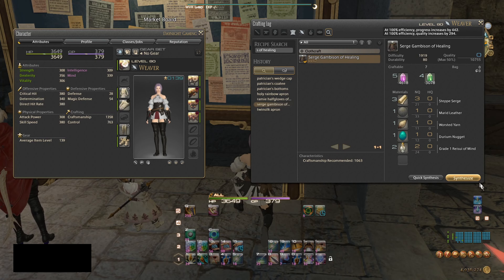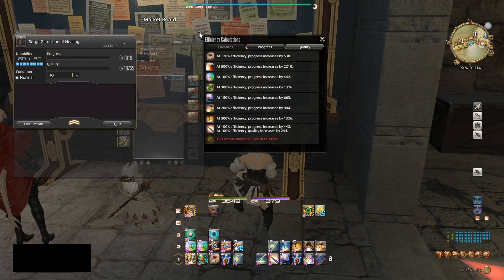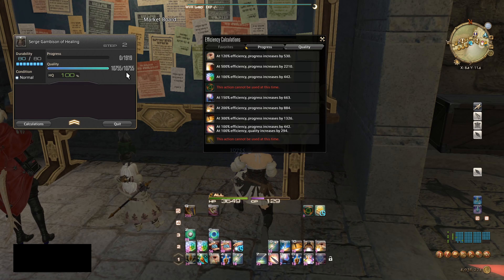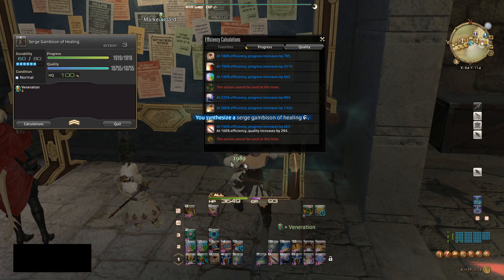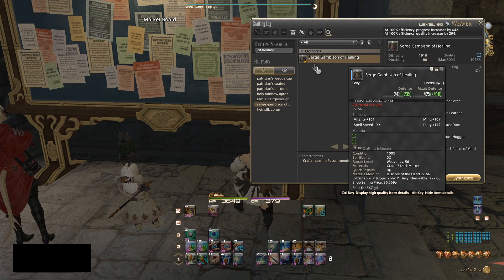Now we're going to make a Surge Gammeson of Healing. As you can see the craft is level 67 and I'm not going to change my gear — I'm still using level 1 body and gloves. Trained Eye, then Veneration, Groundwork — and there we go, easy.